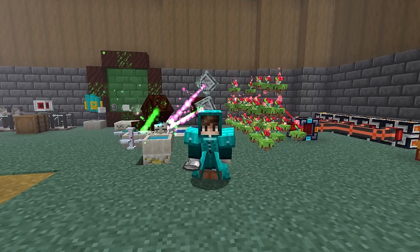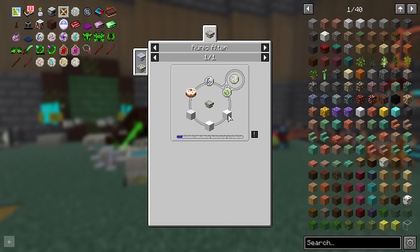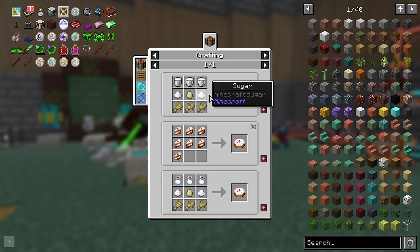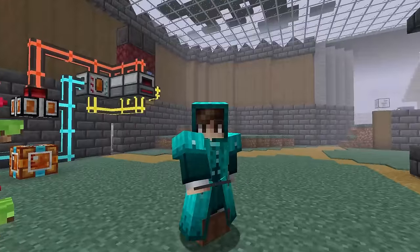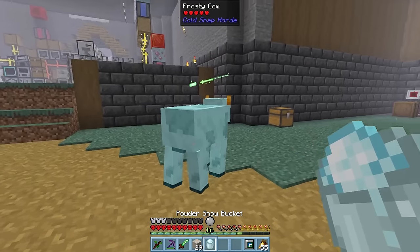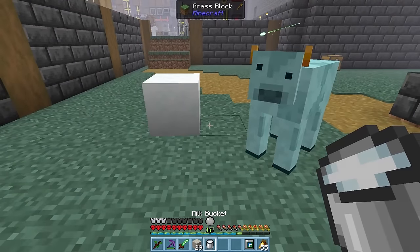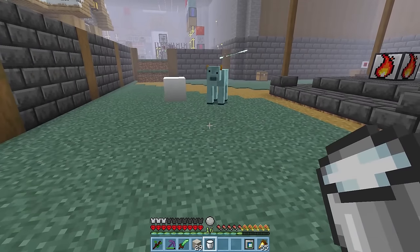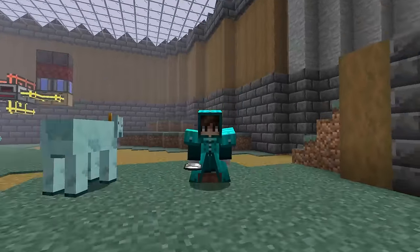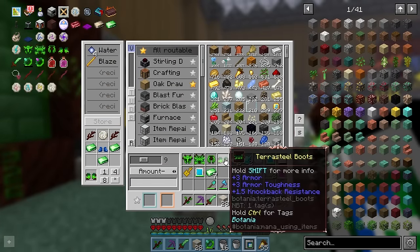We are so close to getting all of the terror steel armor but we're in a pretty big pickle. To make the boots we need a rune of winter, which requires us to get a cake — and what does a cake require? Three buckets of milk. All of the cows on this planet seem to be frozen solid and if we milk them we get powdered snow. That means we need to level up farmer village... Oh, that was delightfully unexpected — who would have thought that you first just need to wash the cows before milking them. So with that we can craft up the rune of winter and make terror steel boots to complete our set.